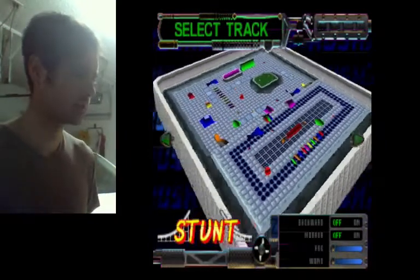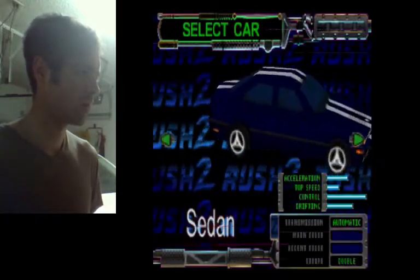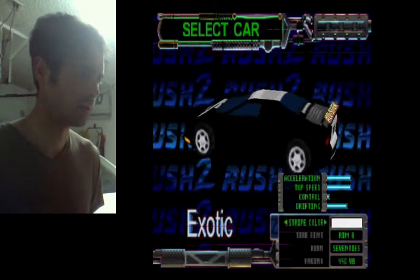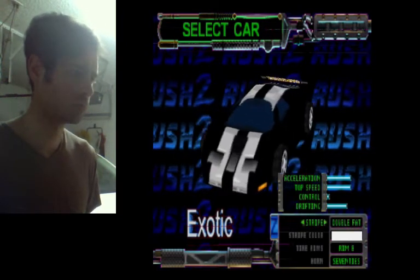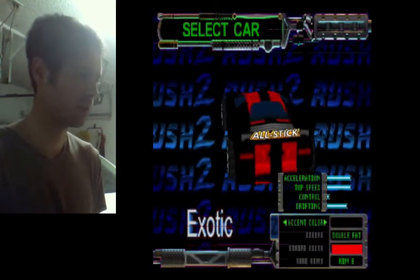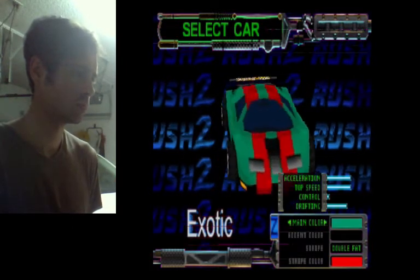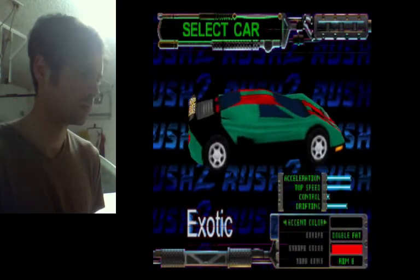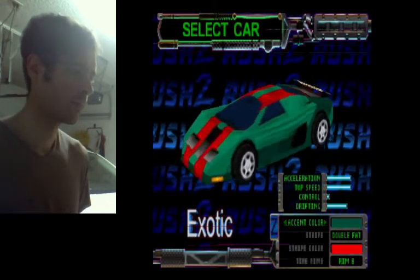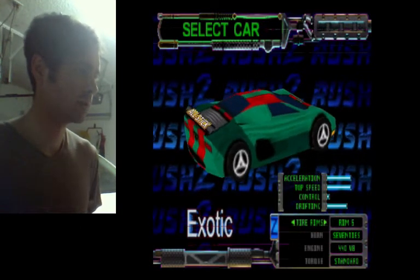There's a lot of different things here. The car is going to be the fastest one. I'm going to give it an Italian paint job — little red, big green. And maybe for the accent color, dark green. I can even adjust the rims. And that's enough customization.